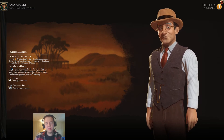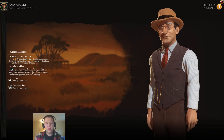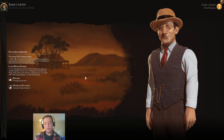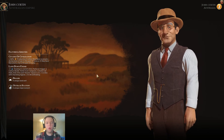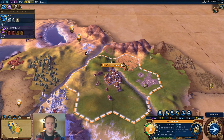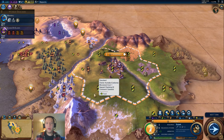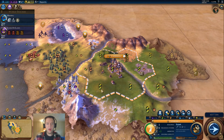This guide is going to be about Australia, and Australia is, in my opinion, absolutely brokenly strong still. They got a slight nerf to their Land Down Under, but it's not enough by any means. They are super strong because they have incredibly powerful and very general core bonuses — food, production, housing, and general adjacency bonuses that are always relevant throughout all stages of the game. I'm going to go through their bonuses one by one, explain why they're strong, how to use them, and some possible disadvantages — although Australia has very few of those.